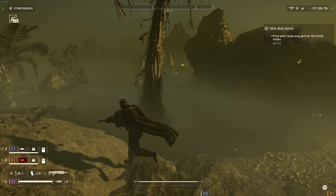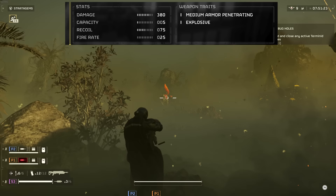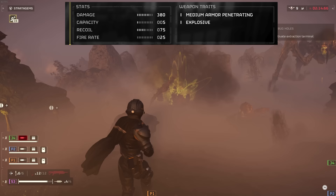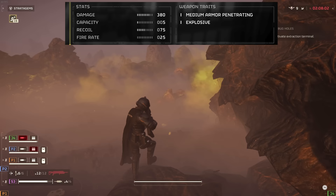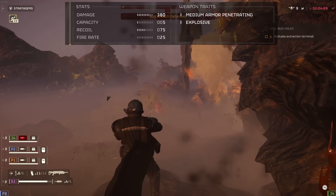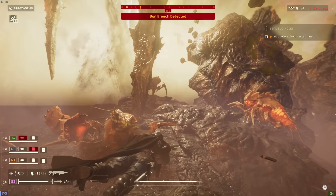Let's go over the weapon stats. For weapon damage, it has an insane 380. To compensate for the crazy damage, you only get five rounds before you have to reload. Fortunately, you can carry up to 12 magazines, which gives you a total of 60 powerful shots before you have to go looking for ammo. It has a recoil of 75, which is pretty manageable, and a very slow fire rate of 25. Because of the slow fire rate, you're going to have a two-second delay between each shot since it's a bolt-action rifle.